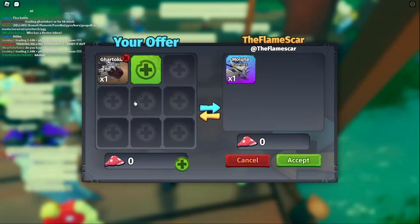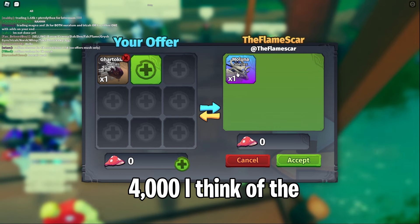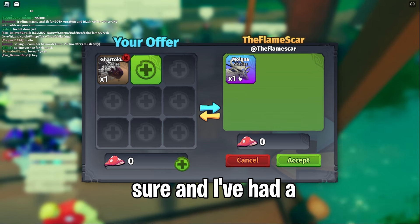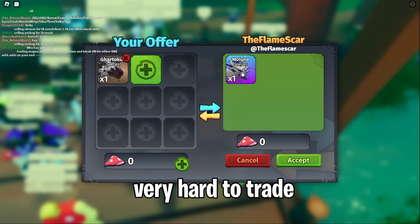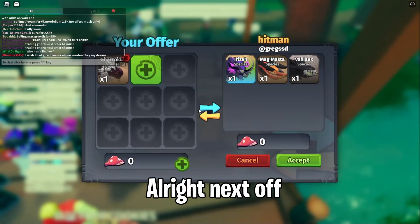Our next offer is a Moluna. Moluna's worth around 4,000 I think at the time I'm recording this — I'm not a hundred percent sure. I've had a Moluna before and it was very hard to trade, so I'm not doing that. They even declined themselves.